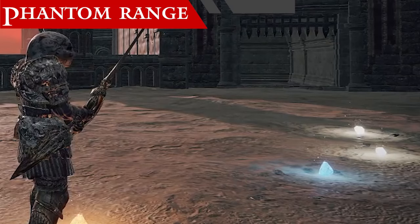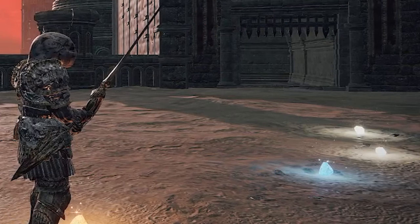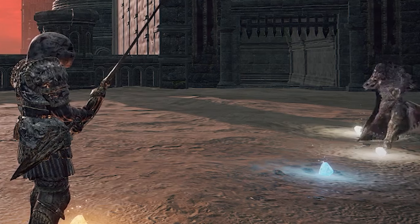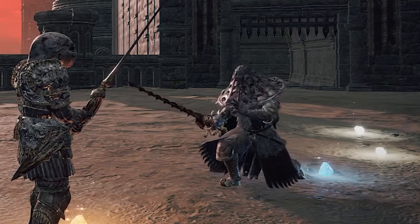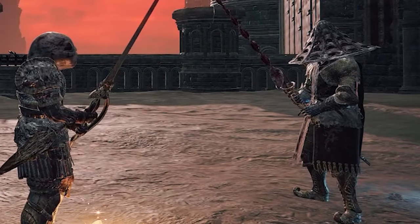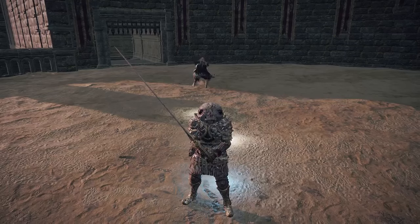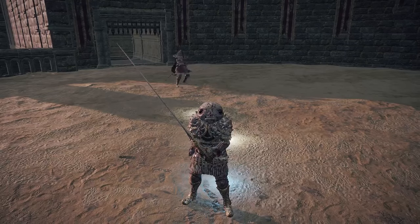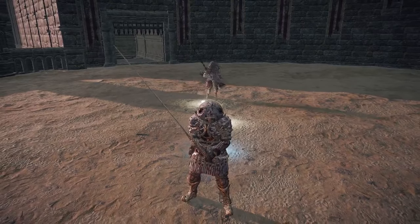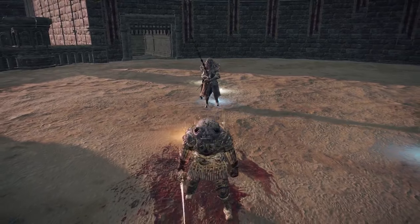Side tangent: phantom range. I've included this specifically because I want to clear up a misconception about what phantom range isn't. Phantom range isn't some invisible hitbox that's added to specific attacks. Phantom range is just an expression of the latency that you have to your opponent, and it seems more or less drastic depending on how poor your connection to them is and how much root motion your attack has. Attacks with high root motion are things like Piercing Fang and HTS Running R2, which displace your character's position very far forward from where the attack is initiated.